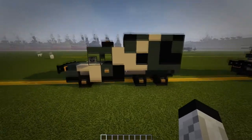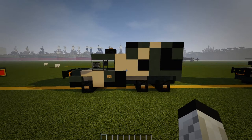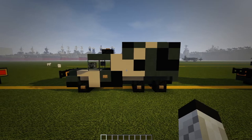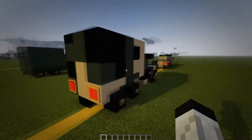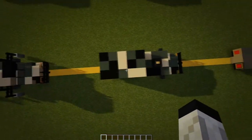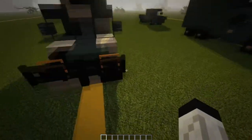For the basic truck camo on this one — I'll get to the medical markings in a second — just copy what you see here. Here's the left side, here's the right, the back, the top, and the front.